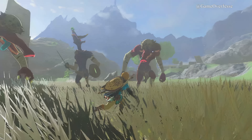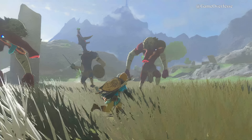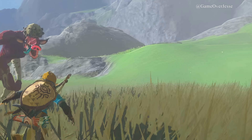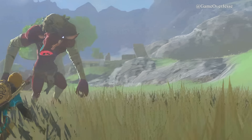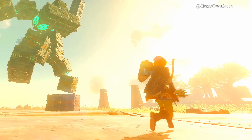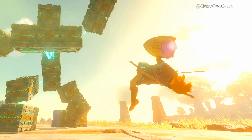Next we have the Moblins with large spiky helmets — I assume this may be to make headshots a bit harder, especially with them having much larger heads than normal enemies. Off in the distance we see a structure on top of the mountain to the right. This is a completely new enemy, made entirely of sections of crates or box-like parts, with what most of us are thinking are Zonai-related symbols and colors.